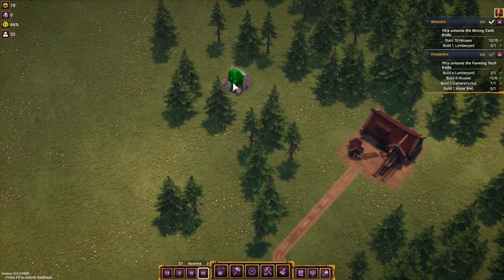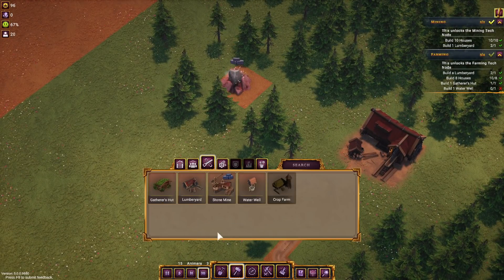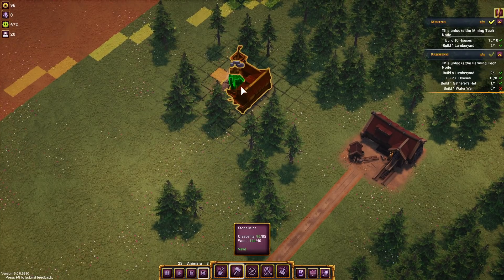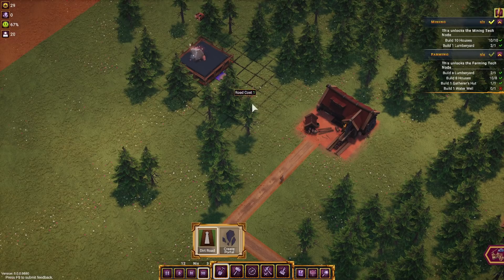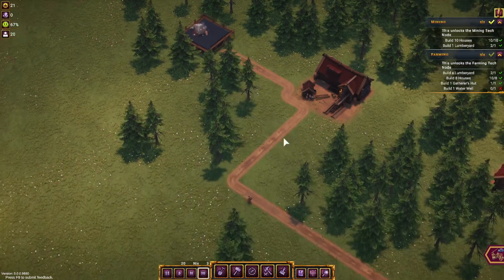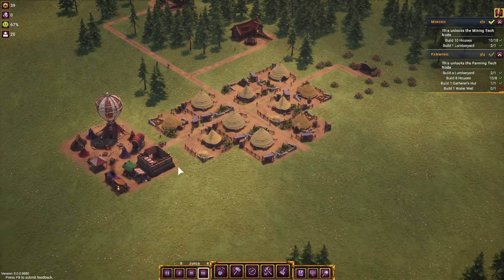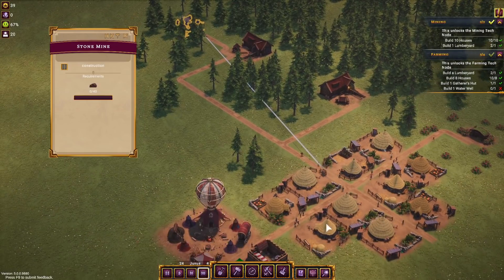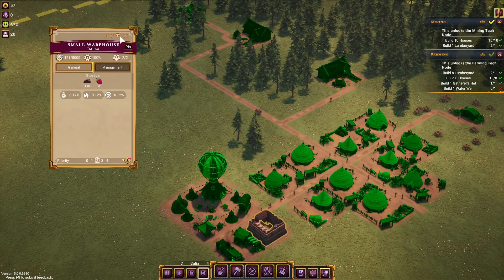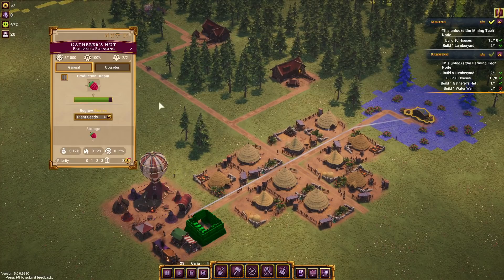Mining's done — let's build a mine. I got one over here. Let's build a stone mine, right there. Give it a road like that. Bit of a walk to get to the market, but he'll figure it out. Speaking of market — how are we doing on resources? I've got tons of wood. No berries, though. Hey, berry man, why don't you do your job? Pick your priority up — you're important.